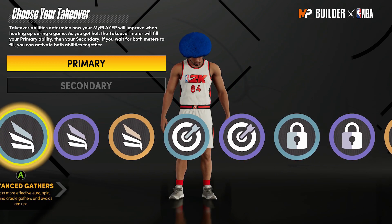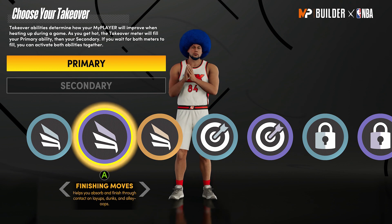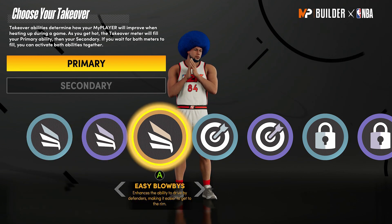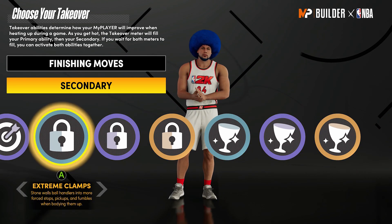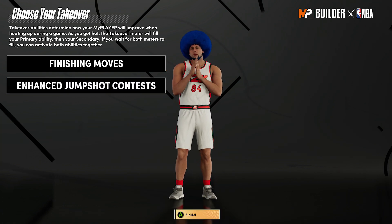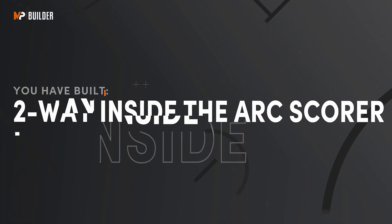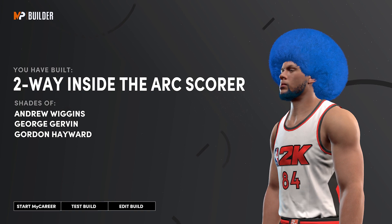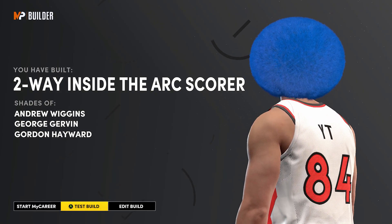With the takeover — slashing, sharp, lock, and glass — you can't really go wrong with any of them. I would say this is kind of like a slashing lock build, so I would go with finishing moves and maybe a lock takeover. But if you think you're gonna be playing big a lot, you can go glass cleaning takeover. If you're playing rec and want spot-up builds, you can shoot fine with this build — 90 mid and 82 three — but if you want more assurance you can put on spot-up takeover or limitless. The two-way inside-the-arc scorer comparisons are Andrew Wiggins, Gordon Hayward, and George Gervin.